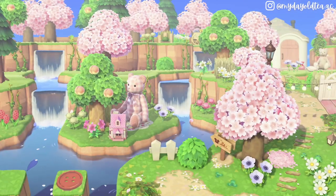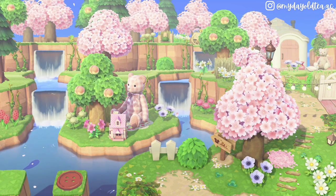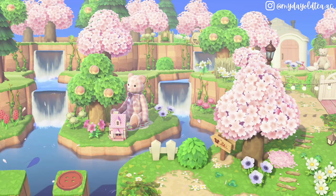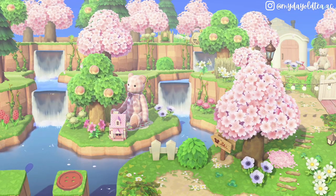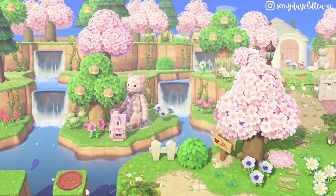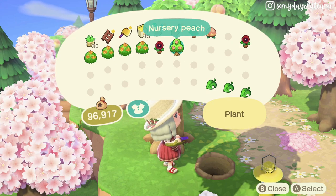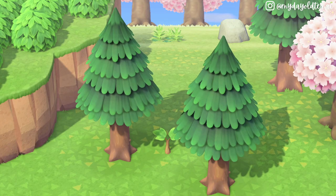Another thing you should definitely be doing if you want to step up your island design is using multiple growth stages of different kinds of trees. The variation in height adds such interesting design and is really helpful for filling up an entire space. You can stunt any tree by planting any fruit that is not a coconut right next to it, and you can even stunt two trees with one fruit.